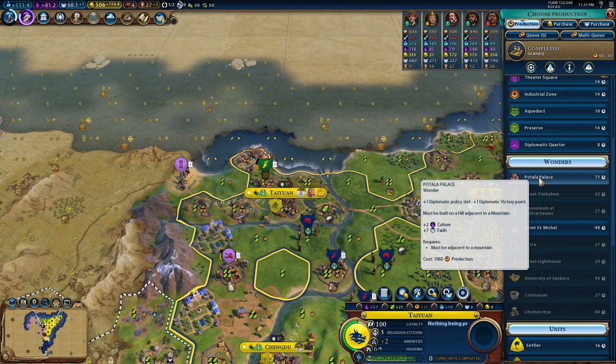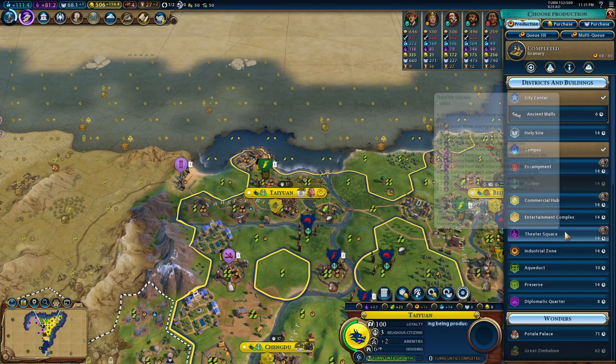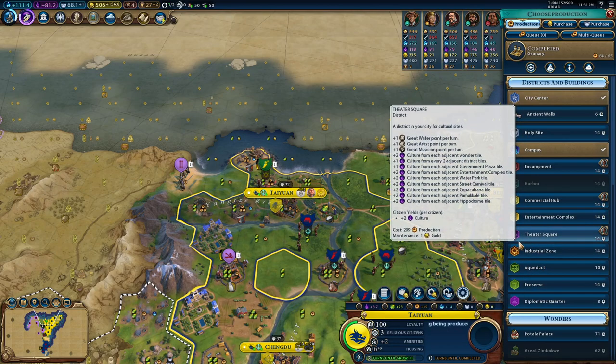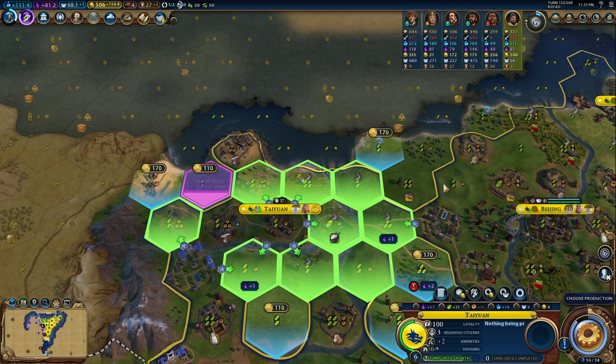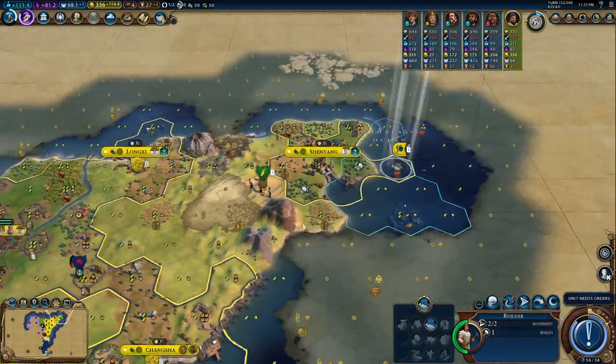What can we do here? Potala Palace — nah. I also need a theater square, kind of. Maybe we could build it here. I agree. Let's have a plus two. Let's have a theater square here.